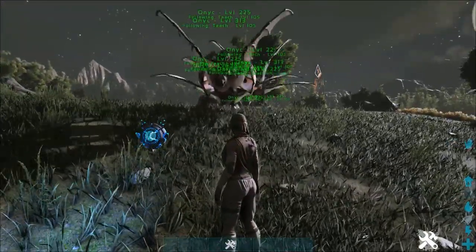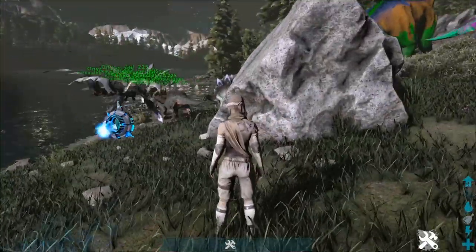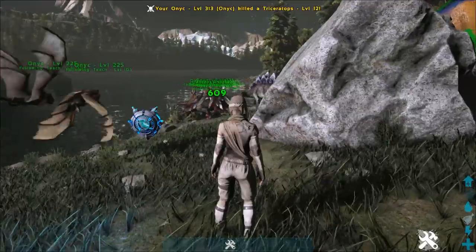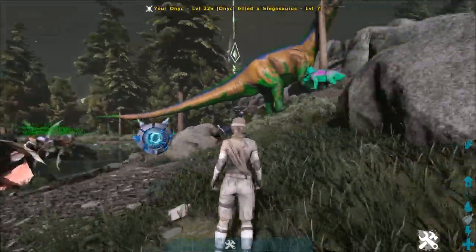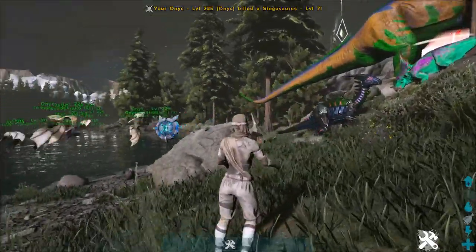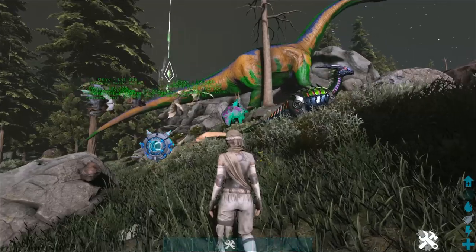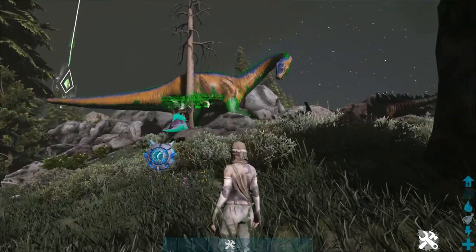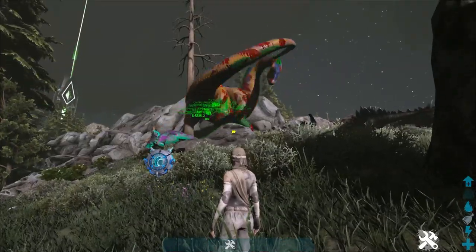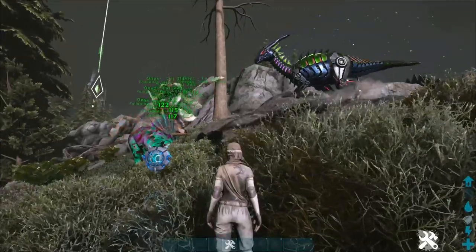The reason why is because Onycs — like other tames that can do this, which include the Microraptor as well as the Dimorphodon — have the ability to target only the rider of something. So they can hit people off of their tames and then continue to shred them. Because they deal that increased armor damage, Onycs can absolutely just wreck things.